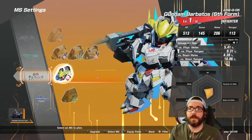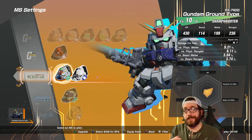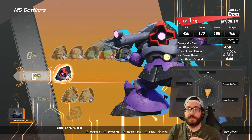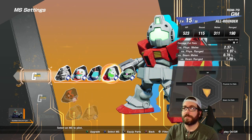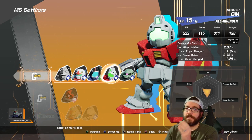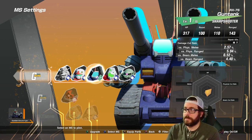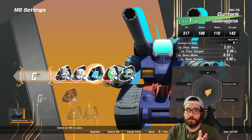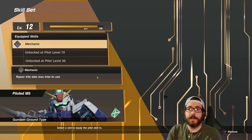You can see suits from IBO, Double O, SEED, and 08th MS Team — now we're getting into my territory, the UC stuff. It's really cool to see this. You can choose who you want as your partner. What I've done is leveled up the GM, so I now have the GM as a partner mobile suit. That way they're a little stronger. It's a good tip — as you're leveling up mobile suits, use them as part of your party.